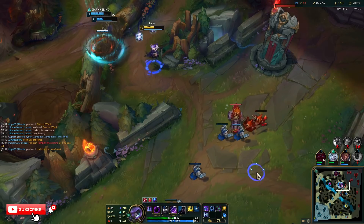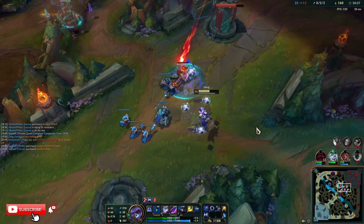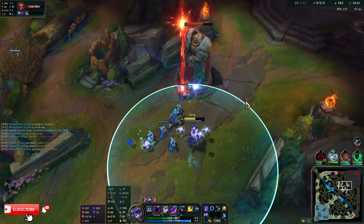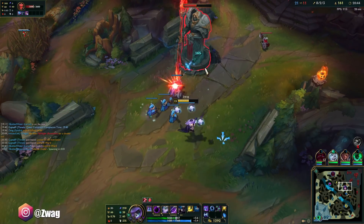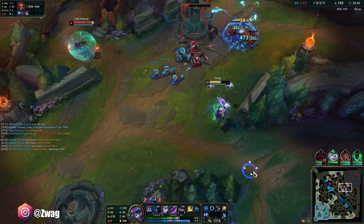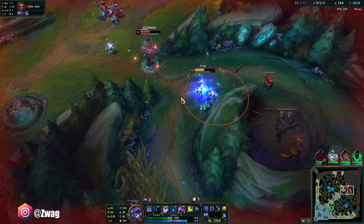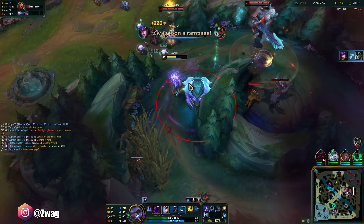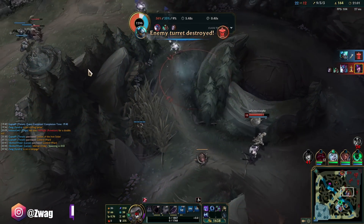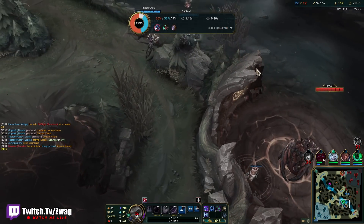Name the last five release champs. Viego, Rel, Samira? I actually don't know who came before Samira. Seraphine - then Sett? I feel like Sett's been out. I'm gonna die. I forgot about Yone. There's just too many. They're all Draven.